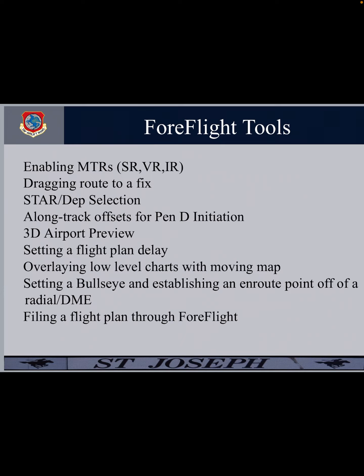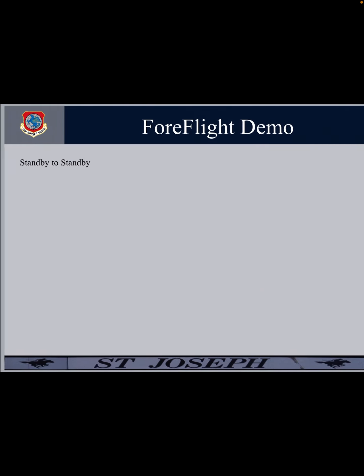Some of the tools we're going to use to complete this scenario: enabling MTRs — military training routes — slow viz instrument routes, dragging a route to a fix and options within that capability, STAR/departure selection, along-track offsets which we'll use to mark our Pendi initiation point, 3D airport preview, setting a flight plan delay which will translate when we talk about filing 1801s, overlaying low-level charts with the moving map, setting a bullseye and establishing an en route point off a radial DME from that bullseye, and finally 1801s — which I expect there to be quite a bit of conversation about. So with no further ado, I'm going to swap over.